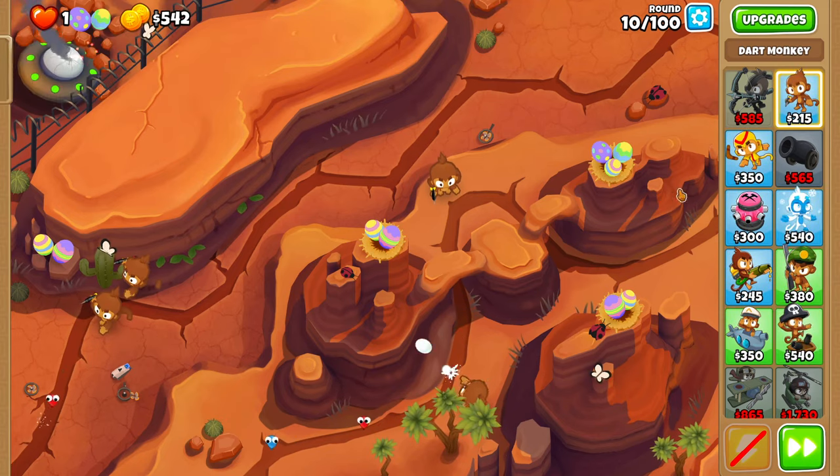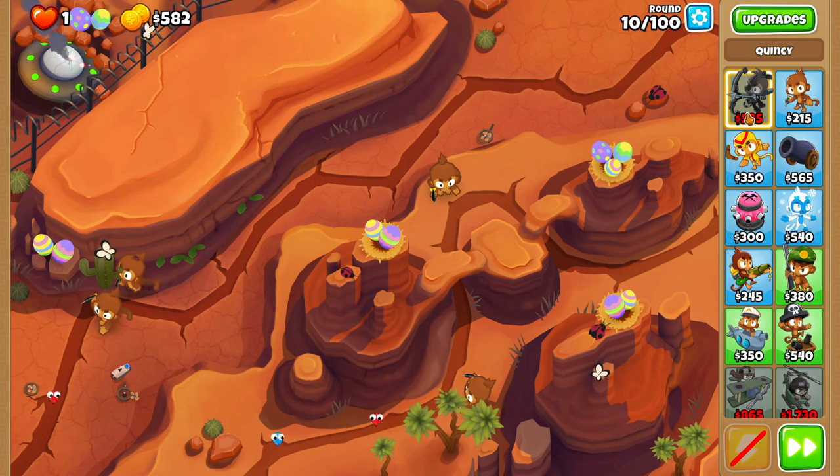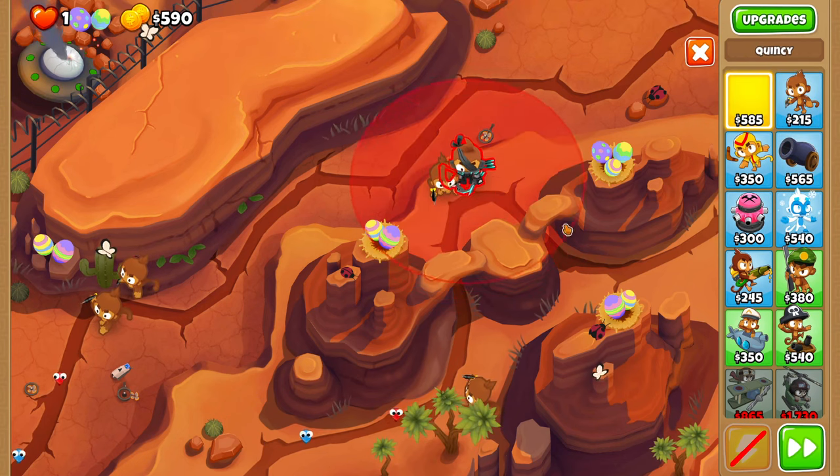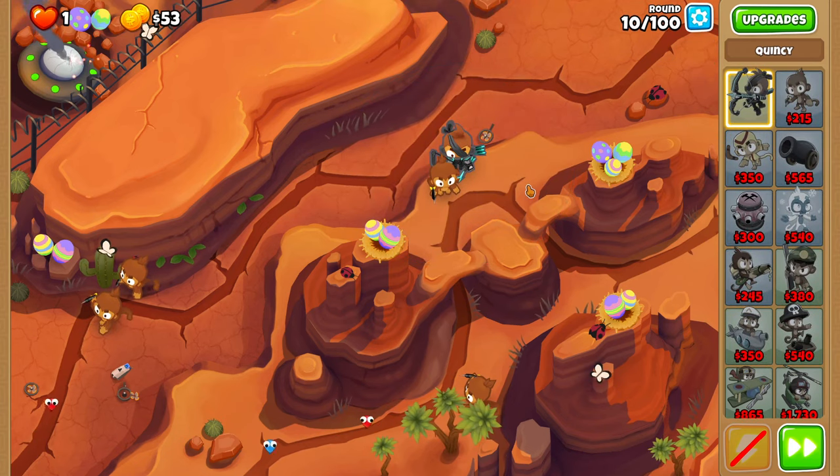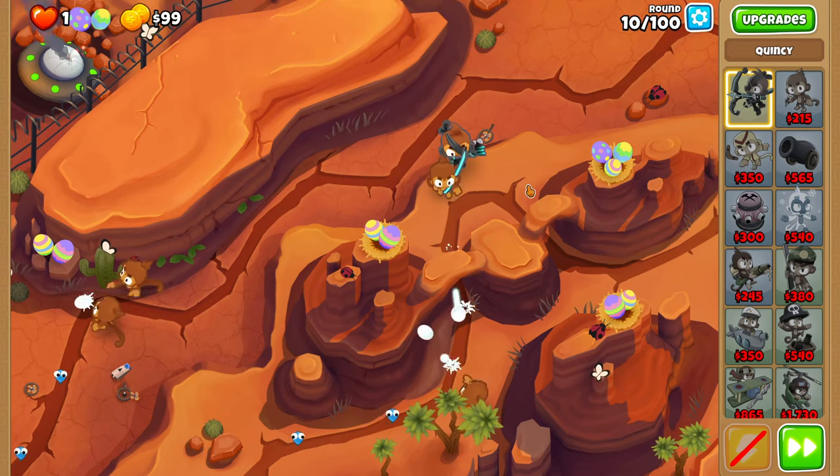In the middle of round 10, we'll be placing our hero for this run, Quincy. Just shove him as top left as possible while still being on the ledge over here. You just have to place him before the massive swarm of blues at the end of the round, so you have time.